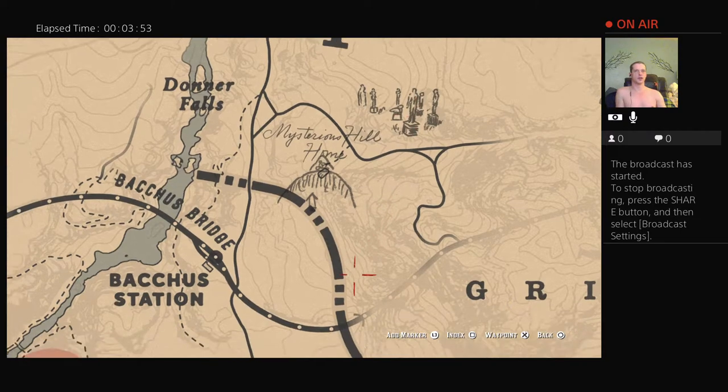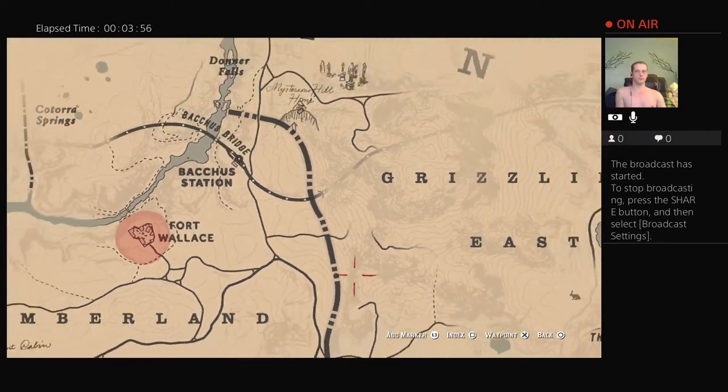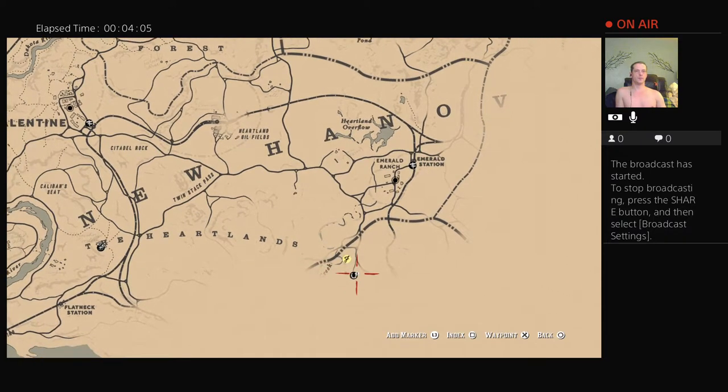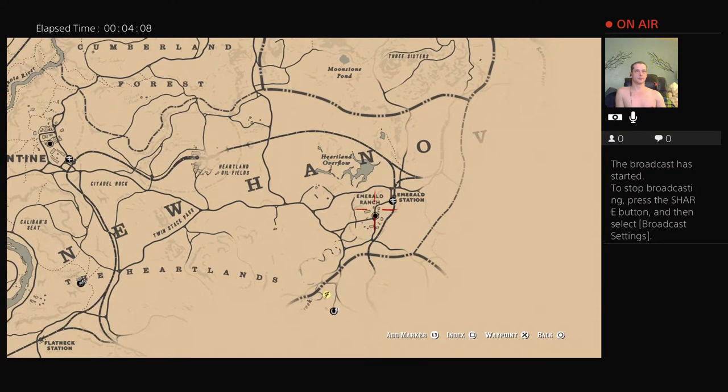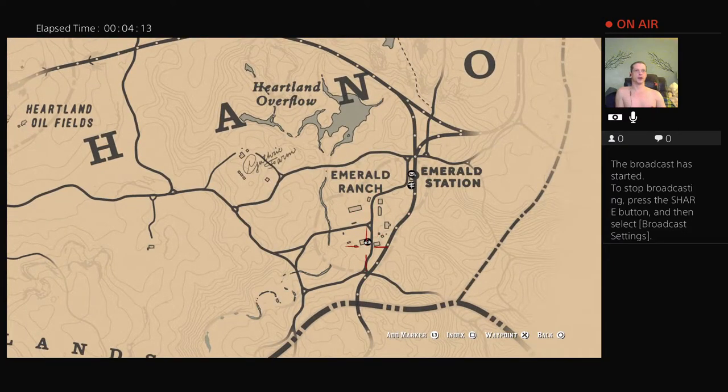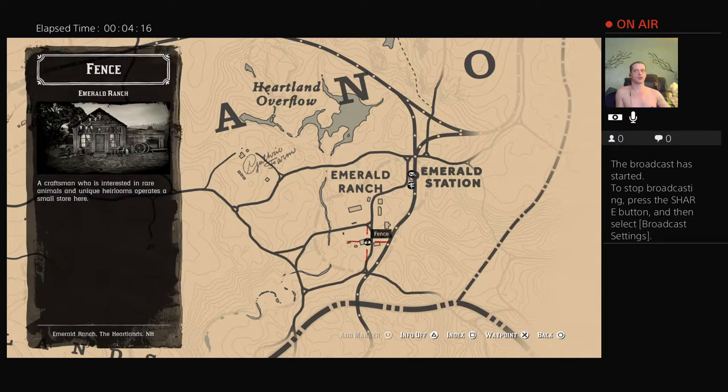Now you'll have to unlock the fence person in order to sell the gold bars. The fence person is over here in Emerald Ranch. You have to do some of the story missions in the first part to unlock it, but as soon as you do, go to the fence person and he will give you five hundred dollars a pop for those gold bars.